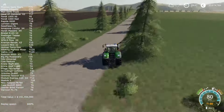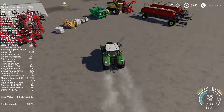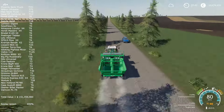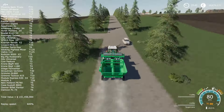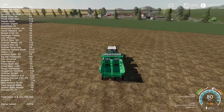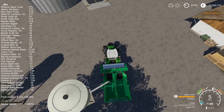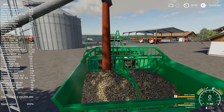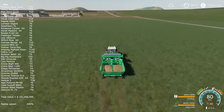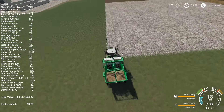I also bought a dedicated harvester for poplar, because in theory you can use the same harvester for poplar that you use to chop corn. But in the game my Claas Big X 1180 doesn't have a poplar header, and if you try to fit the New Holland poplar header it won't work on the Claas. So I was forced to buy a dedicated New Holland harvester for poplar — but maybe that's even better because this way I'll be able to upgrade them separately.